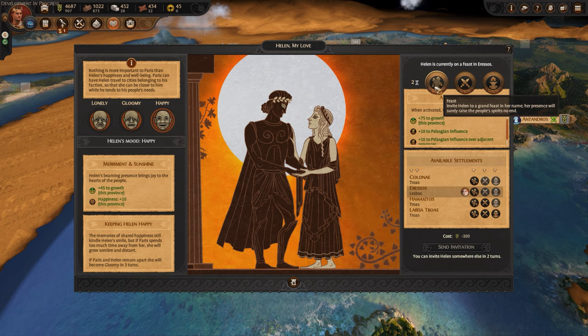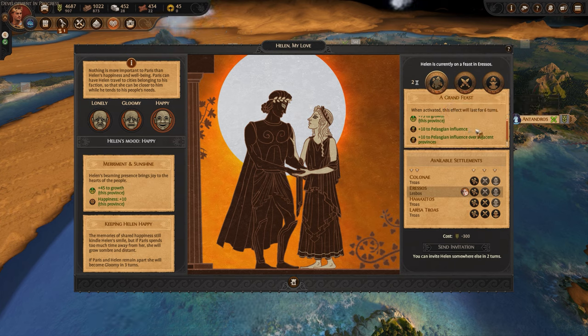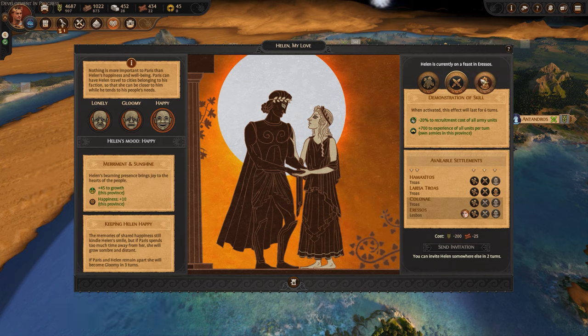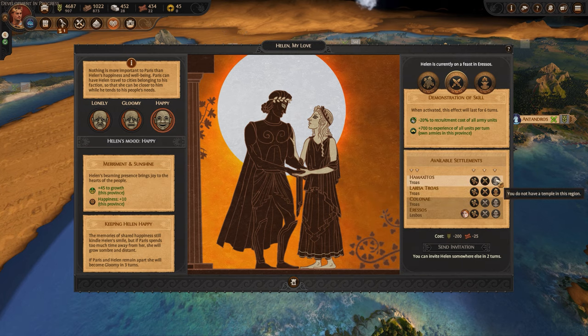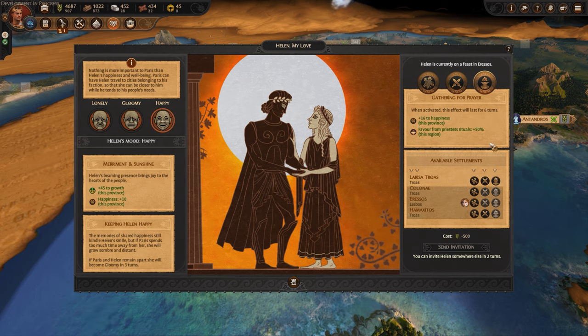The other feature Paris has is 'Helen My Love.' When he's away from Helen his army suffers, so you need to move Helen between settlements. You can host a grand feast in any settlement — it costs a little food, but if you build Helen's Gardens it costs nothing. This grants 75 growth and 10 influence locally and in adjacent provinces. You can also do a demonstration of skill, which requires a military recruitment building, costs food and bronze, and grants minus 20 recruit cost to all army units locally plus 700 XP per turn.